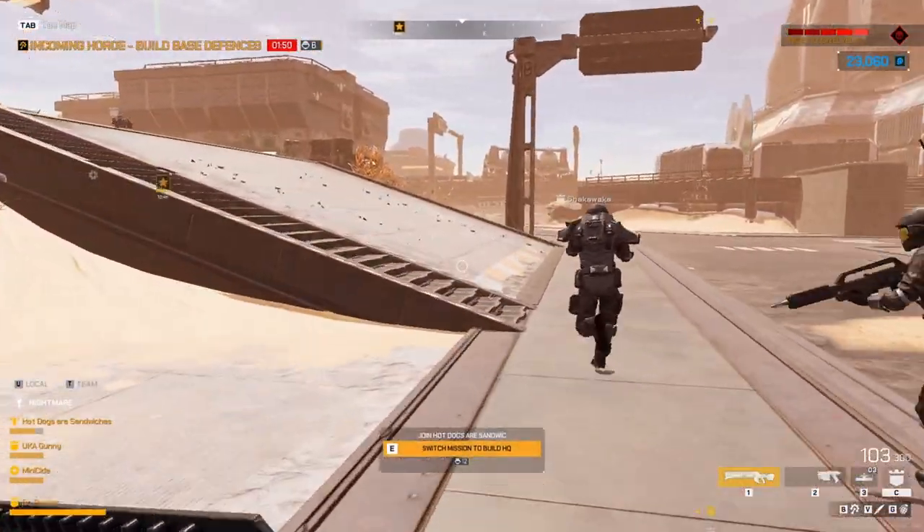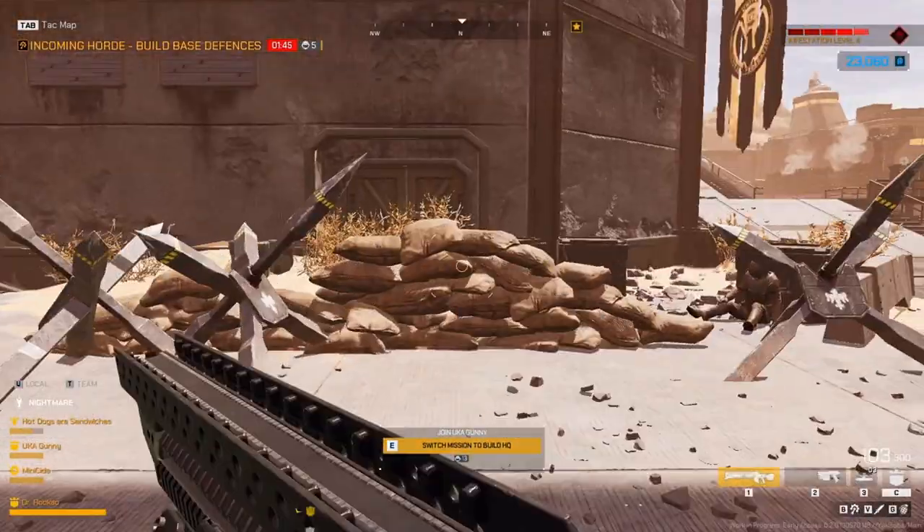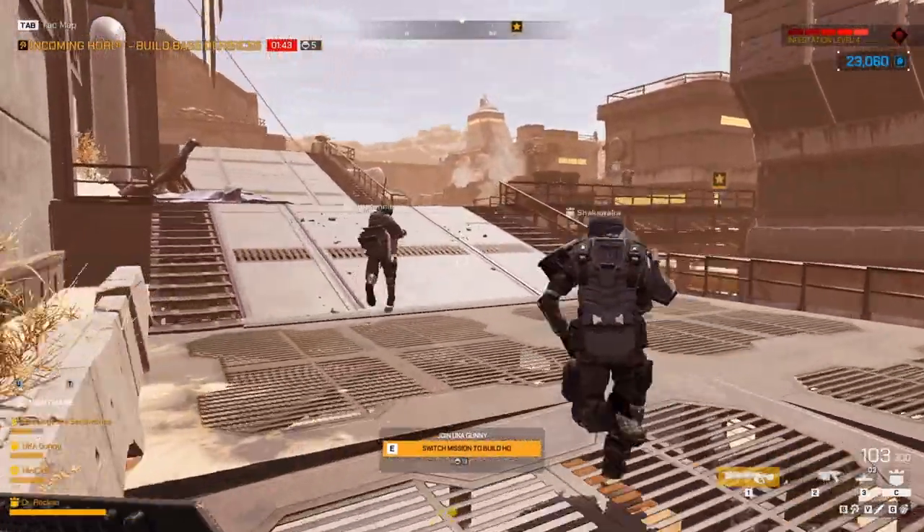During ARC missions, once all six gas cans have been deposited, you have two minutes till the horde arrives. Because of this, it is best to work on getting ORF first to build up the base.